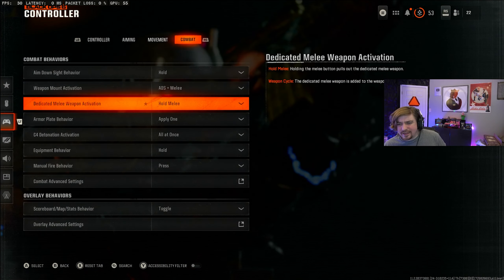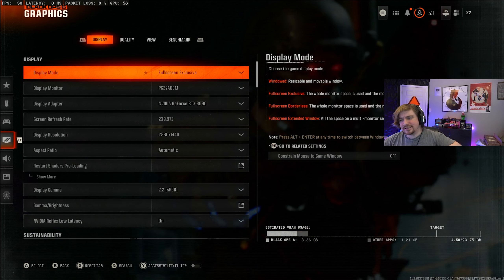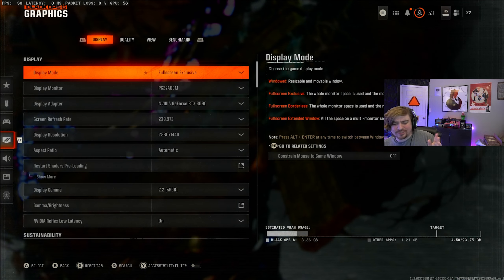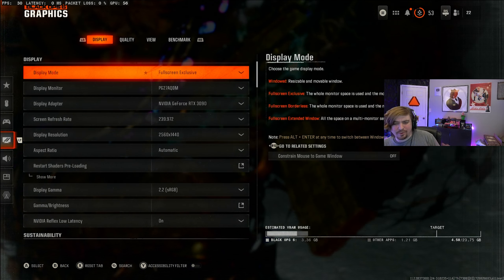The controller settings are basically the same as I had in Warzone, but with a few minor changes and a few new settings you may want to make sure you have on or off yourself. Now for the graphic settings — this is something I'm not very literate with. I was actually watching part of Iceman Isaac's settings video to see how he goes over his graphic settings, and that man is absolutely insane when it comes to breaking down everything he uses and why. So if you want a really in-depth explanation of graphic settings, definitely go check out his most recent video on his channel, Iceman Isaac. But for me personally, I'm just going to scroll through these so you guys can see what I have.